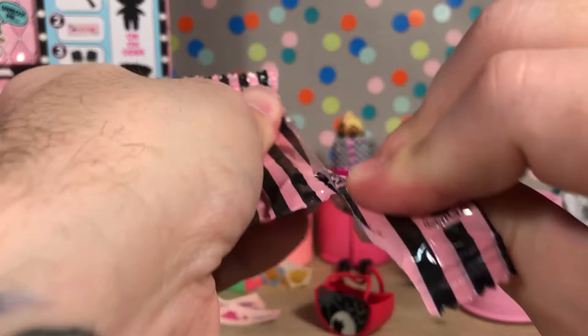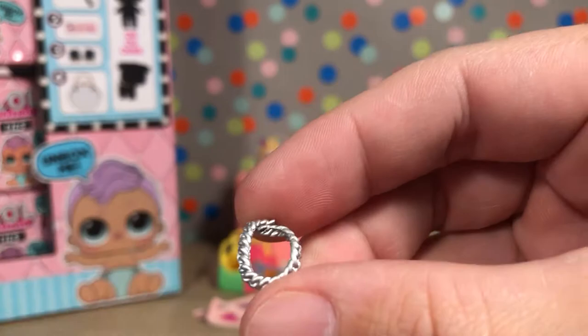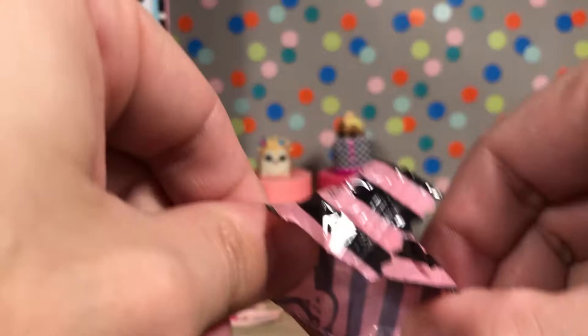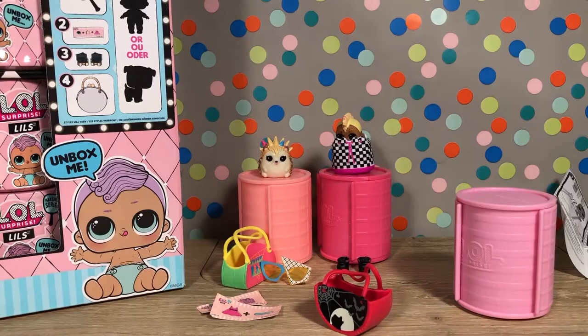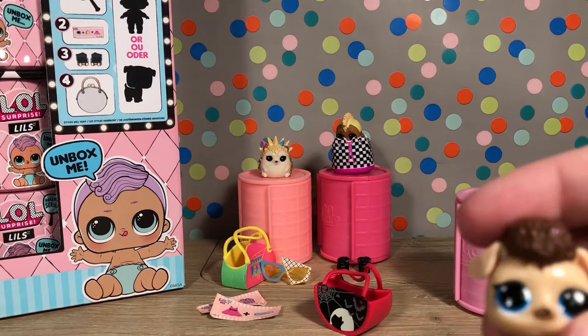Here it is — looks like a necklace, like a silver chain necklace. That's tiny. Let me just double check to make sure there's not anything else in this bag, cause if I didn't know any better I would throw that away. Alright, so this part is empty, this part is empty. We've got the same checklist. And here is... This is Howla the puppy!